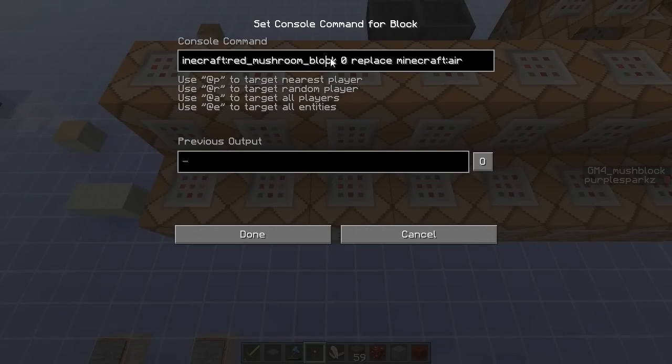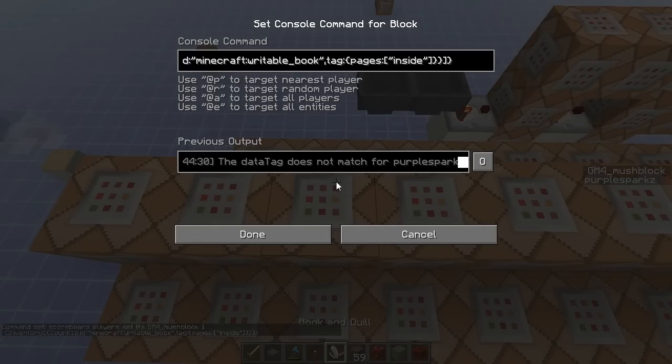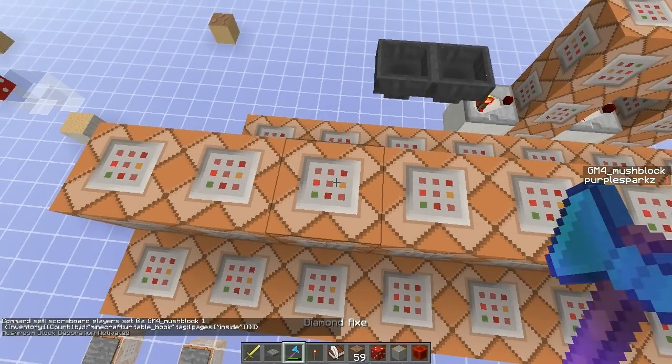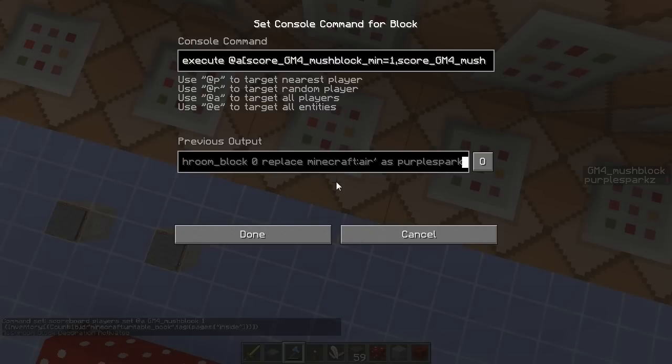So for example, if we go with this one here — let's start with the top row. This clock turns on if you're holding a silk touch tool and have a written book in your inventory. This is setting your score to one if the writable book you have has the word 'inside' inside it. So if I got this book and wrote 'inside' — which is the inside texture — into the book and highlight the tool, we'll get a score of one on the right there. And that's this command block here. So the next thing it does is this handles the red mushrooms. So on behalf of all items with a mush block score of one, there's a command block giving every red mushroom block a mush block score of one. It will execute on behalf of...